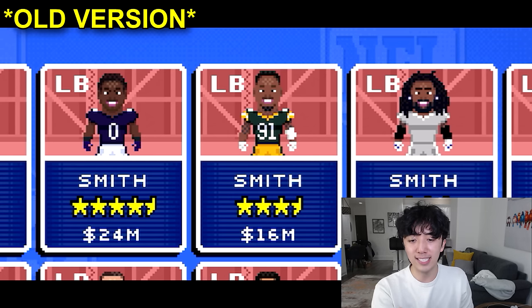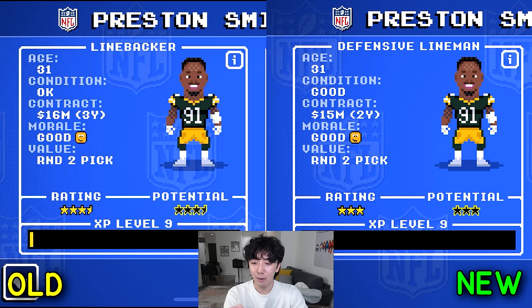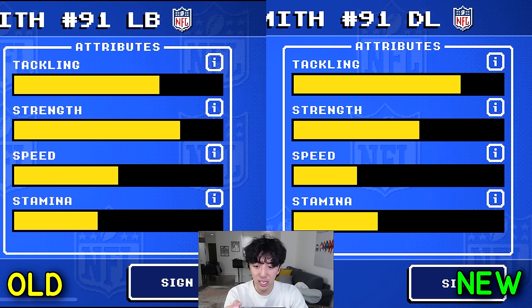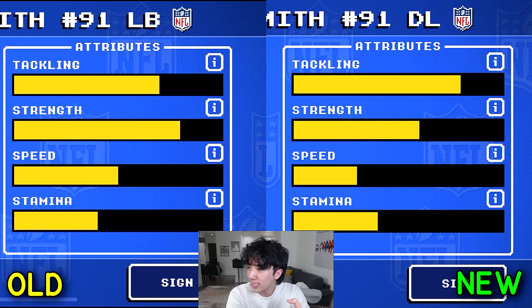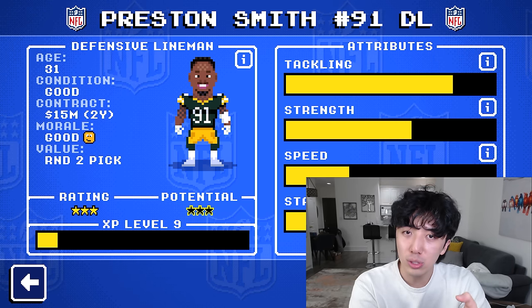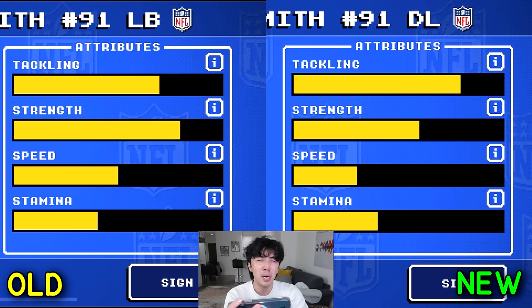Next is Preston Smith — this is our first downgrade. They adjusted his contract, reduced it by a year and by a million dollars. Increased his tackling by a bunch, but decreased his strength and he's gotten slower too. Do you think New Star Games sends somebody to Packers games to watch? Like, do they watch and then decide to reduce Preston Smith's stats because he looked weaker? How do you move someone to D-line and make them weaker?